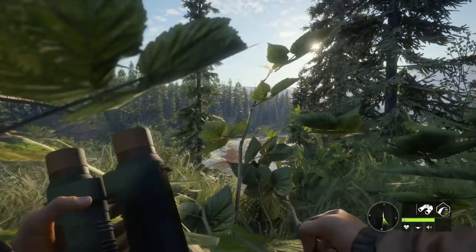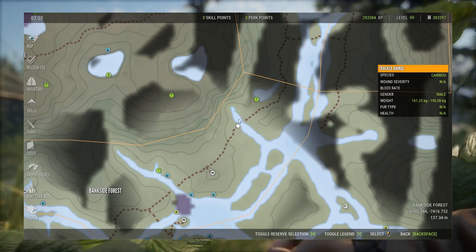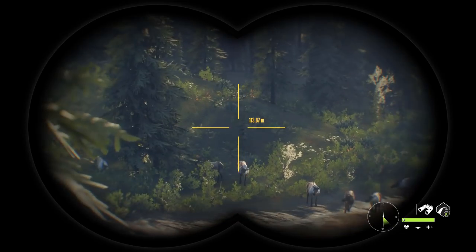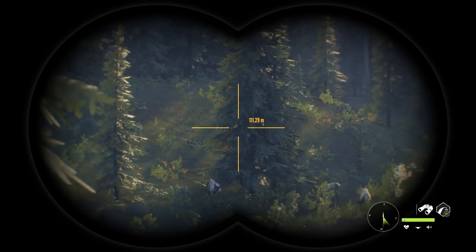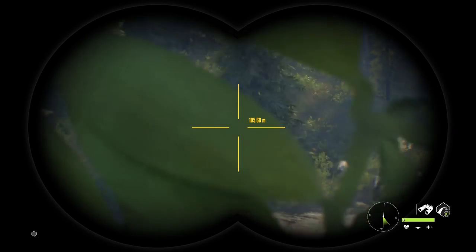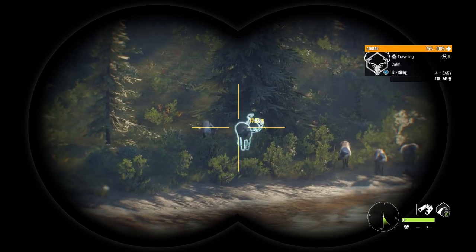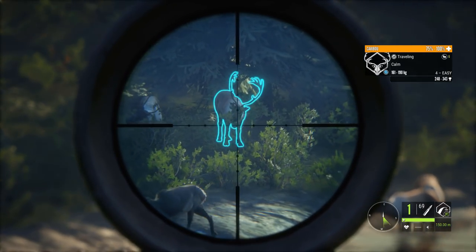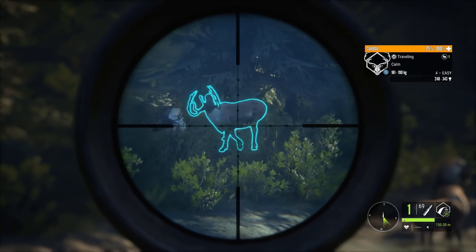We're over here at a spot I haven't been to in a long time — I used to come here quite a bit to hunt caribou and completely forgot about this location. I've got a pretty nice one, I think he's behind this tree. He's a level four but definitely on the bigger side. Let's get out the old seven mil and wait until he turns — he's got nice tops.